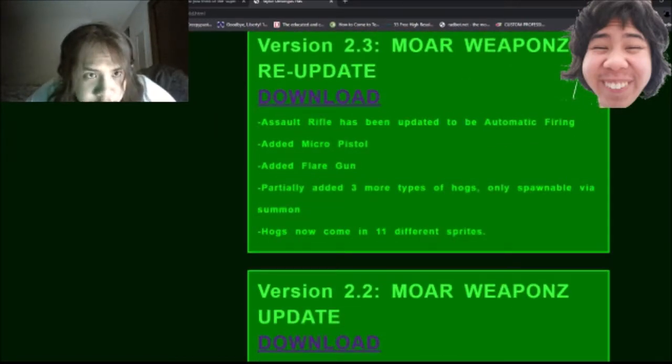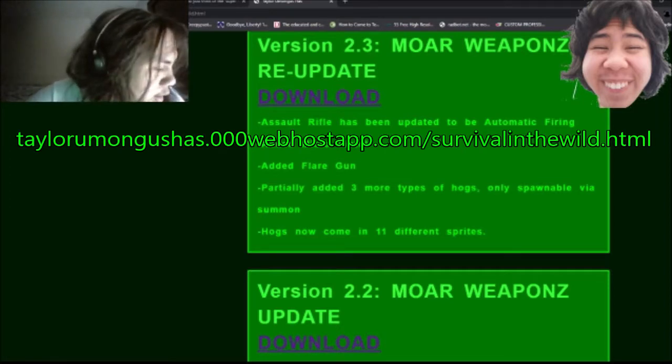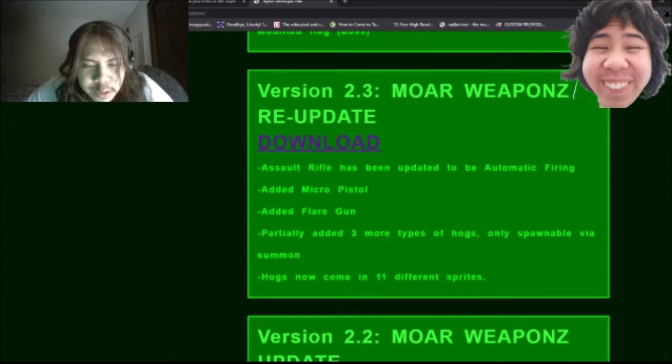This information can be found on my website, whose link will be in the description, so you can see more specific detailed info about each update. In the More Weapons re-update, I changed the Assault Rifle so that it's now automatic firing.